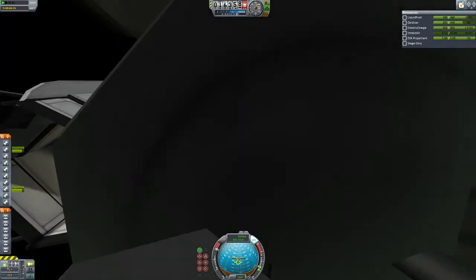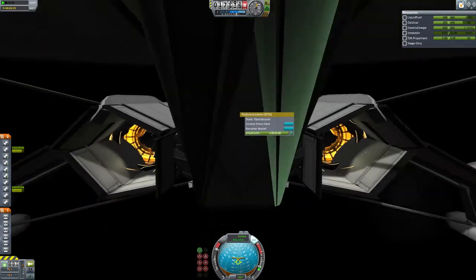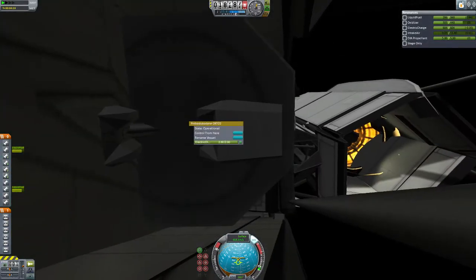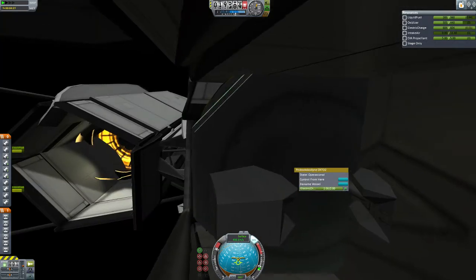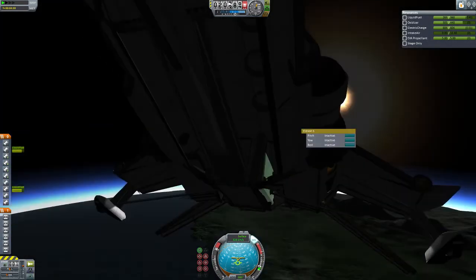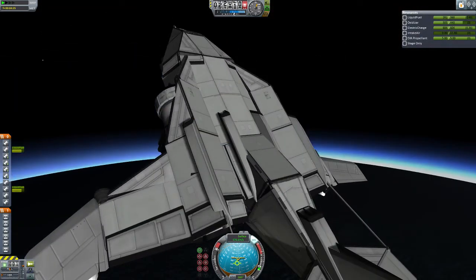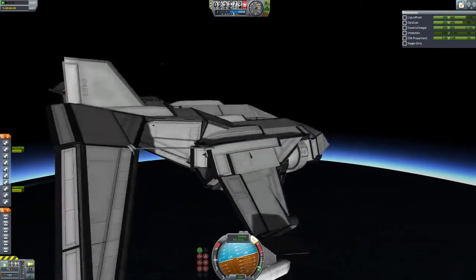Before you start flying, guys, you need to go into the back and select 'Control from here' on the tail wing — there is a control pod which controls the plane. If you do not do that, normally the drop pods will control the plane, and they're angled the wrong way around. So that's not a good idea. There I go — I wasn't paying attention to my air intakes.